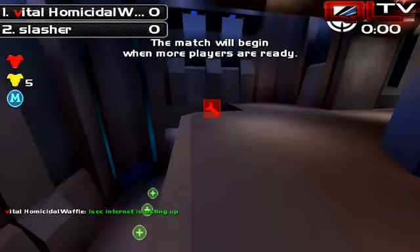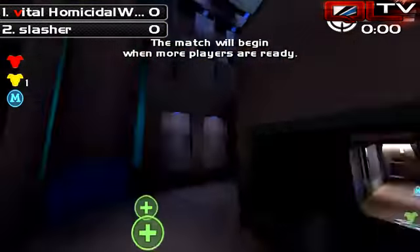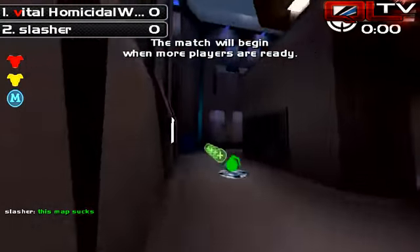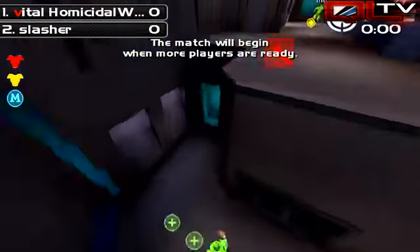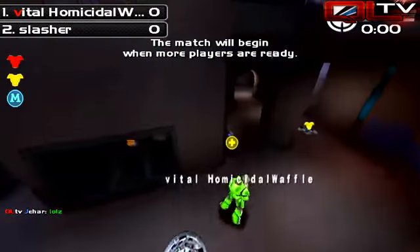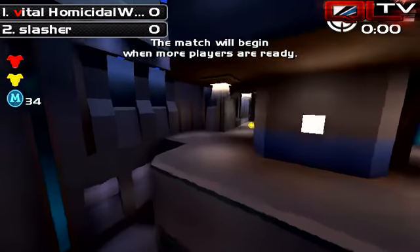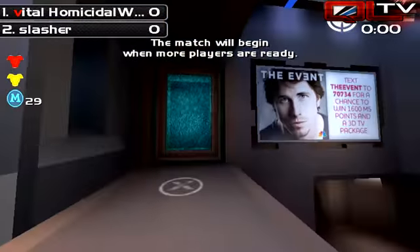If you're jumping through the teleporter, you can literally jump up to this platform here without falling down to the grenade launcher. That can be really helpful when you're not looking to get this yellow armor, because all this teleporter does is take you straight up above it. So you can save yourself some time by jumping with the correct trajectory through that teleporter, landing up here, and keeping your momentum to grab the rail gun.